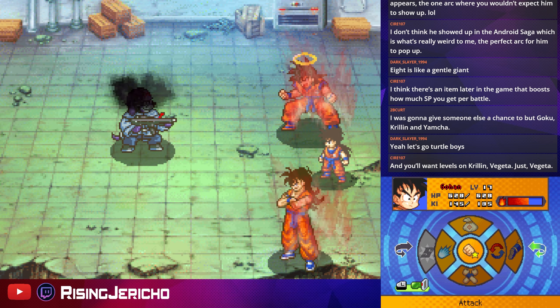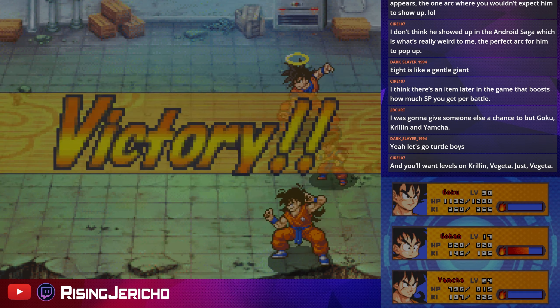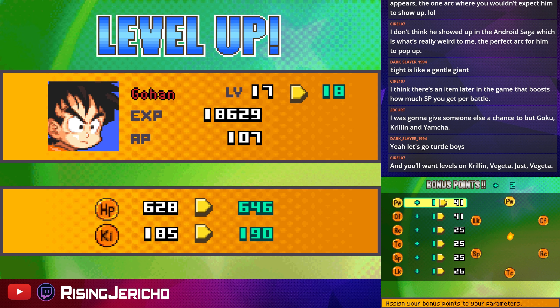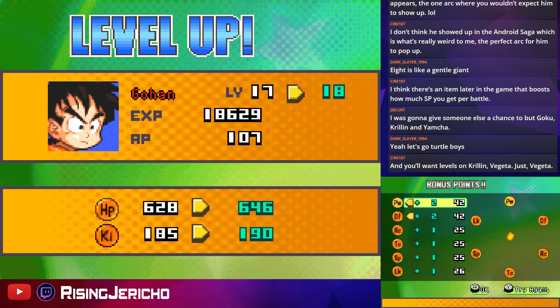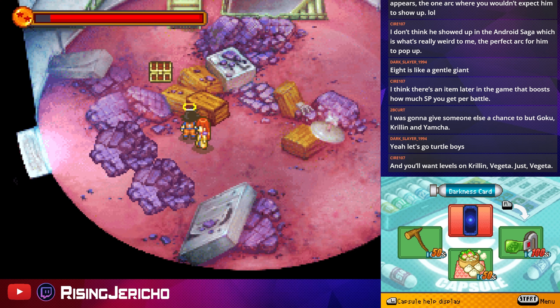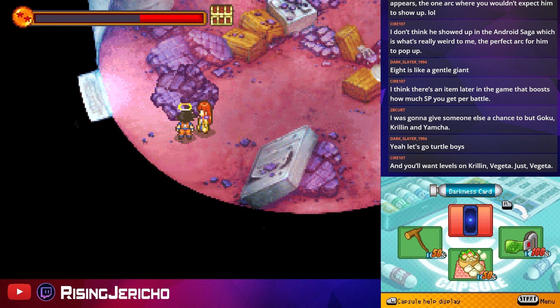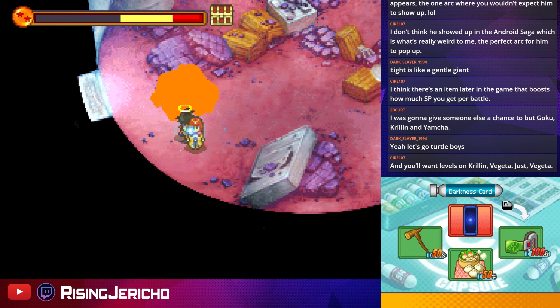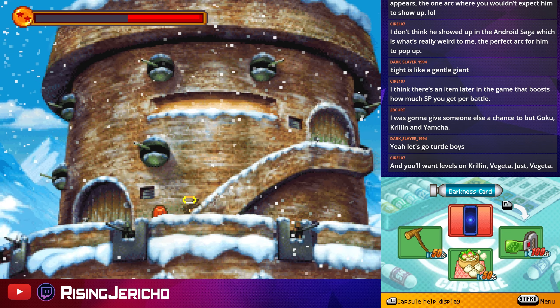This seems like a decent way of going about this. Whenever more than one enemy is blinded, I'm gonna switch in Gohan and have him sit there while the others take care of the rest. I think that's a decent strategy right now.